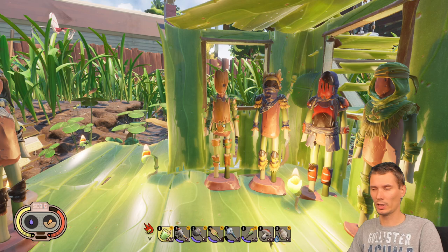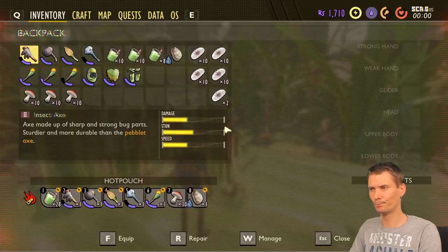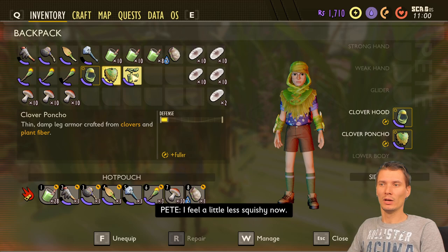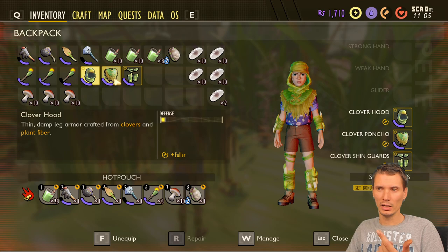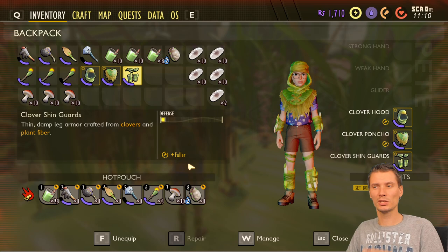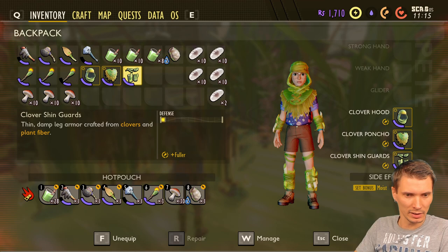Now for the awesome part — armor set bonuses. One thing you need to understand: when you click on an item and read it, it shows a 'fuller' bonus. Every set bonus activates when you wear all three pieces of a set, and you can multiply that bonus by three. So literally, this bonus applies from all three items.